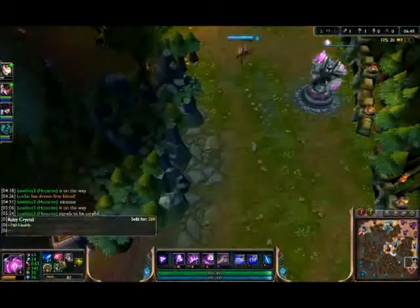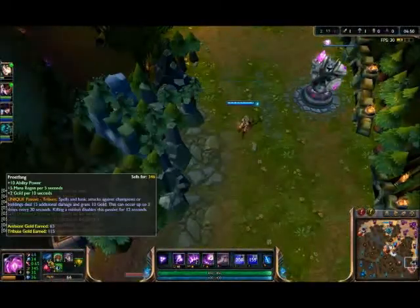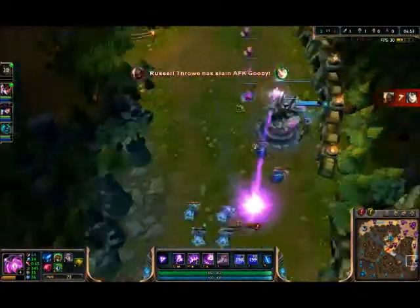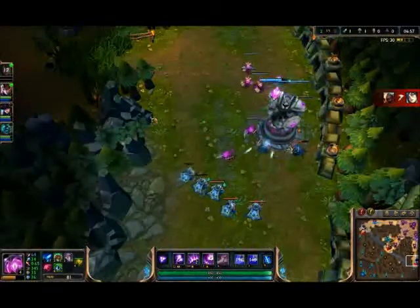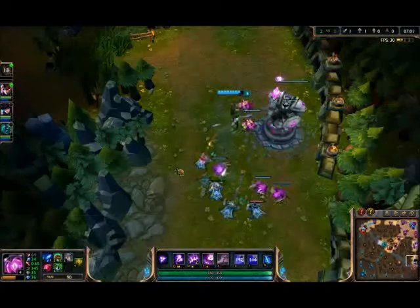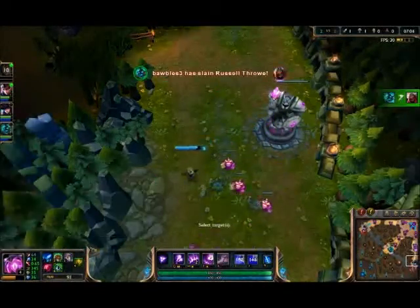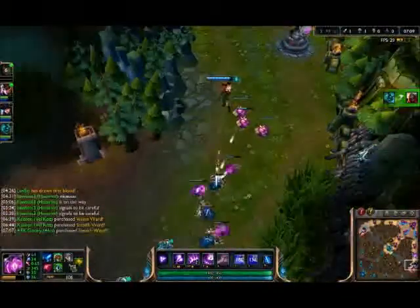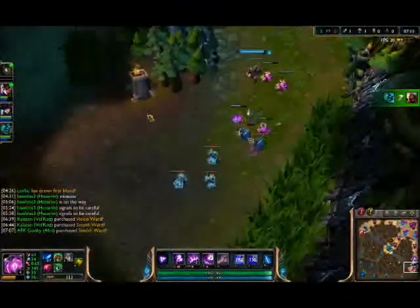You want to upgrade to Frost Fang as fast as possible because it doubles the gold on its true damage and all that. It also gives you some mana regen so you can poke more. You shouldn't need the mana potions after Frost Fang. Pink wards are good to always have — keep one out, and I got an extra in case they destroy the pink ward.